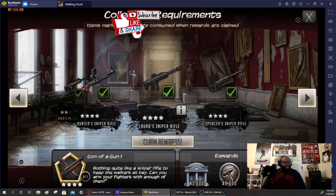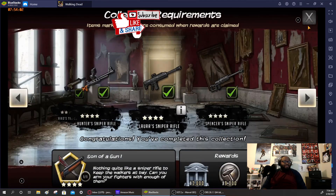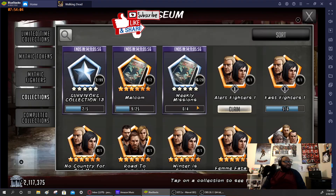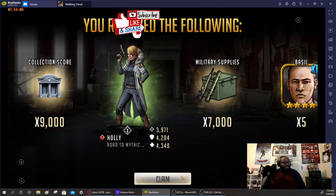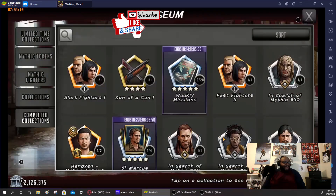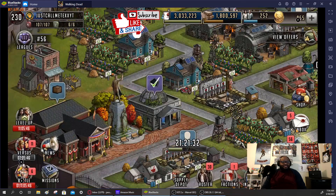We got a couple of collections — let's go ahead and get these armory tokens. Let's claim these collections. Just got another one — another Holly, could use her. Nice, so we got these collections coming in.